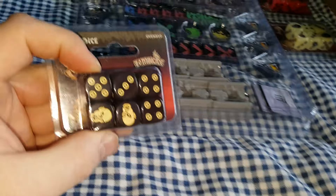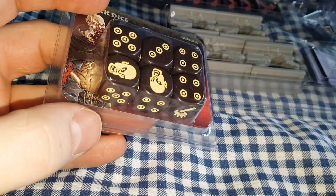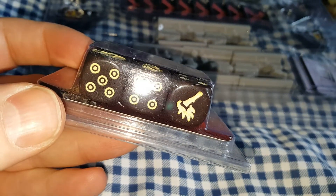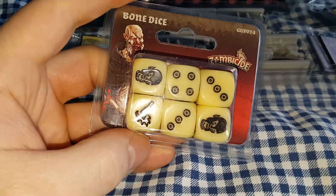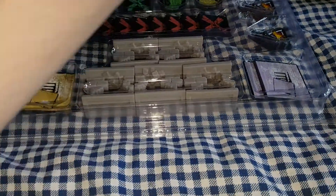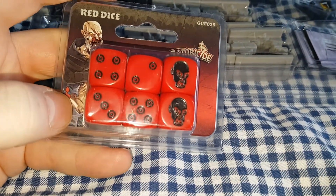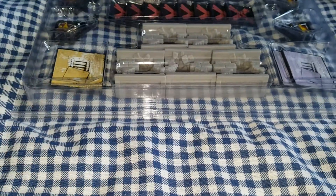Next we have 3 sets of dice. You've got the black dice — the flame there represents a 6, and the zombie head represents a 1. Also got the bone dice. And a set of red dice. They didn't release as many different coloured dice in this Kickstarter as they did in the normal Zombicide.